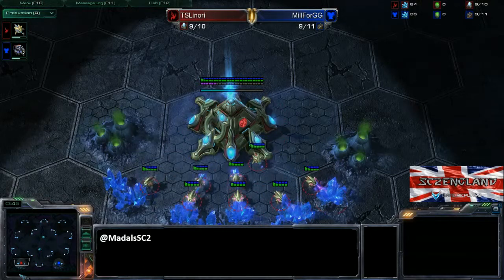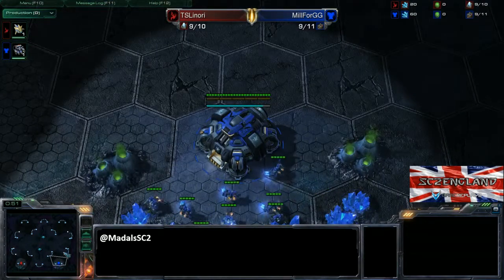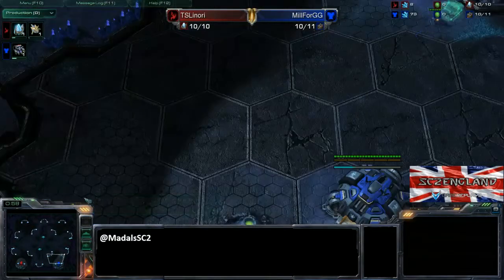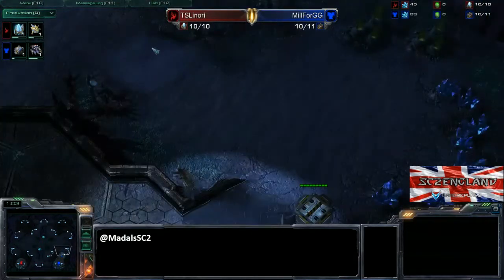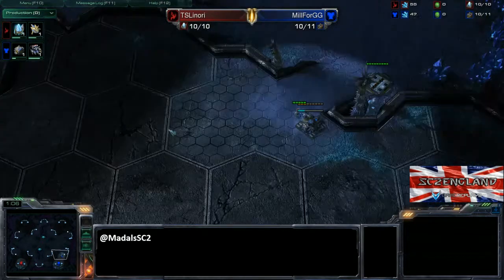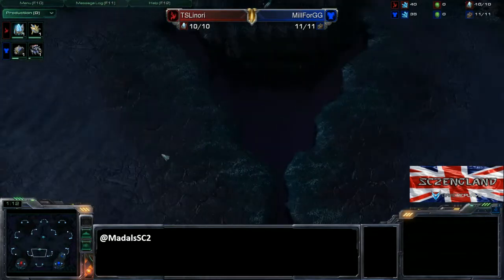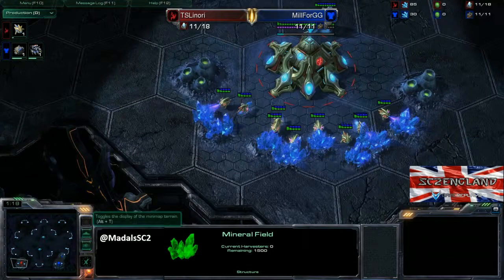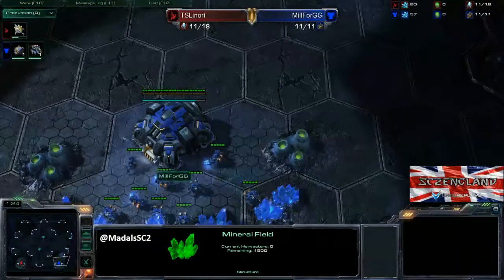Now the map — Shakuras Plateau. There is of course the Supply Depot down there. They are in close positions, which is scary times. You should see drops be utilised really quite effectively here. Blink Stalkers would also be good. The natural base is quite easy to hold, which is quite significant. The third base — they probably won't take these ones because they'd be literally right next to each other. So you'll probably see expanding in a vertical split on the map.